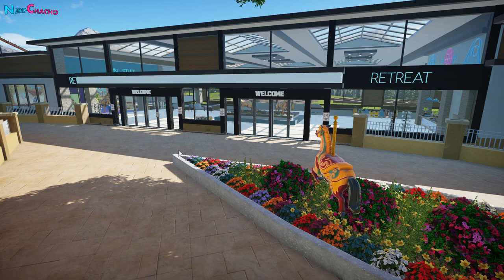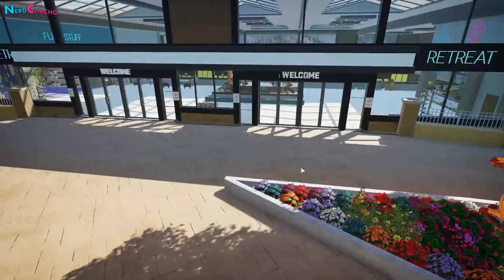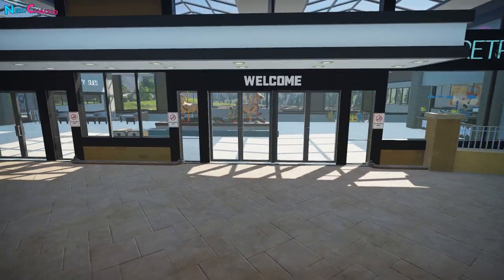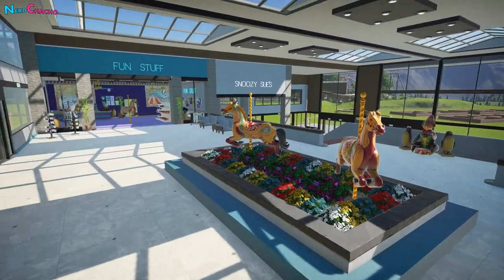Just like that, the Retreat is open for business - at least the hub part. This is the main facilities building, where all the entertainment happens. We still need to do the conference centre, all of the rooms, the gardens, pool, car park, and landscaping - but I'm ready to put the done-for-now stamp on this section. When designing everything, I sort of lost sight that this is supposed to be a theme park hotel. It started to feel like a shopping centre - very cold. So I've ended up putting loads of vintage stuff around to keep it feeling like a theme park hotel.